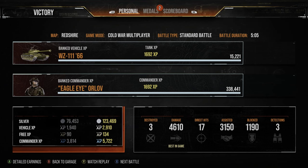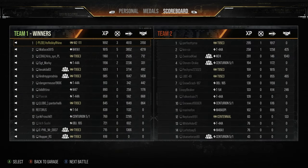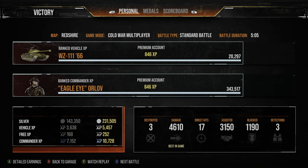In our third and final replay we finished MVP, making 230,000 silver, another ace tanker, 1692 base XP, 4.6k direct damage, 3.1k assistance, and blocked 1190 damage — showing the armor is capable. If you're not a fan of medium tanks and find yourself dying early, try side scraping and getting hull-down in a heavy. Thank you all so much for watching. I hope you're having an awesome weekend — until next time, I'll see you on the battlefield!